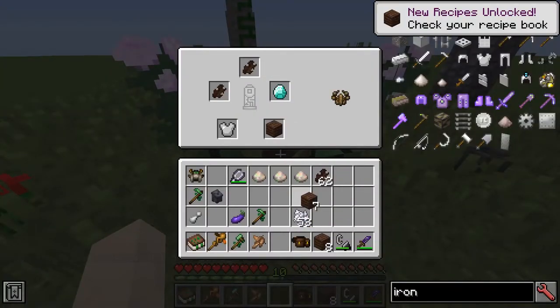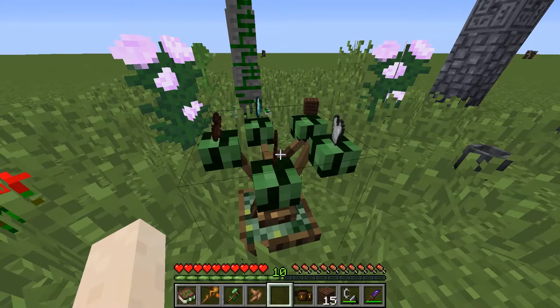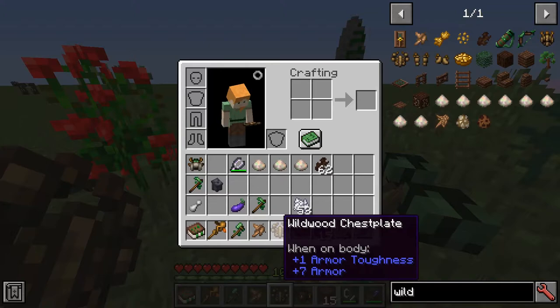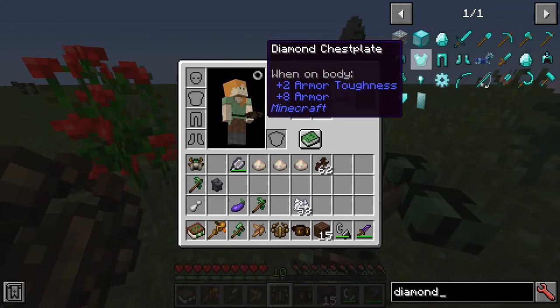We've put the planks in here and we're going to be able to get the wild wood armor set. There's the wild wood chestplate - plus one armor toughness, plus seven armor. So it's ever so slightly weaker than diamond, but it does only require one diamond.